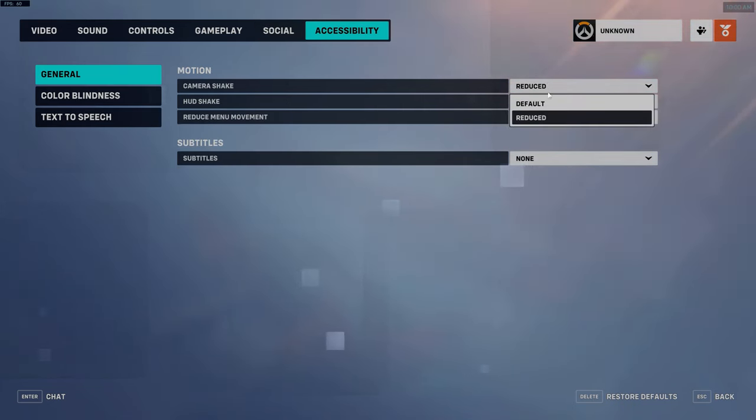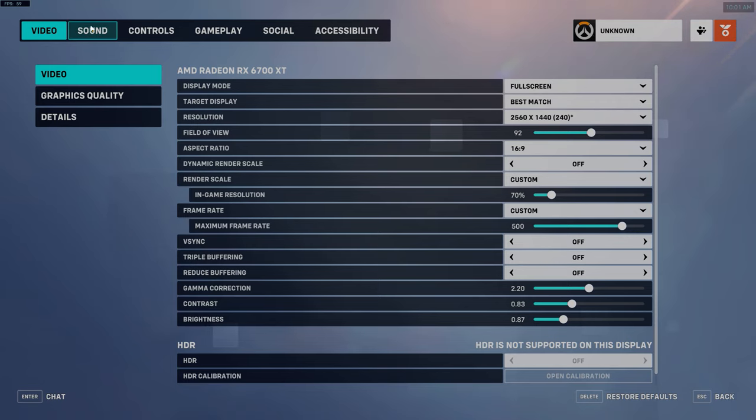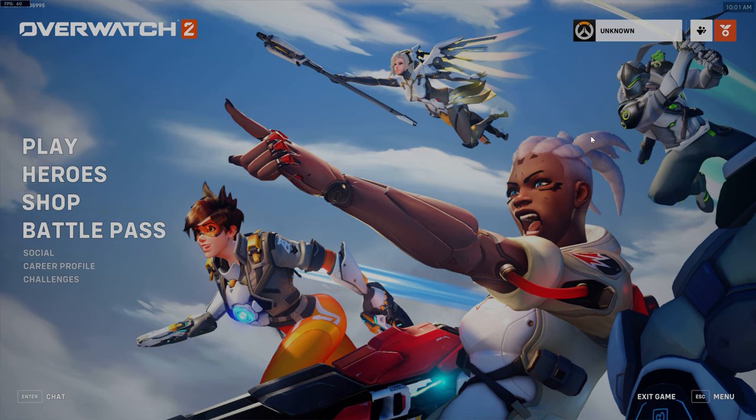Camera shake — reduced. Hit shake — off. Reduce menu movement — probably on, I don't know what it does honestly. And I think that is all of the main settings. Hopefully it's useful to some players, but those are my personal recommendations on the settings.